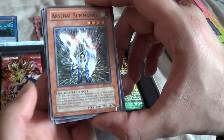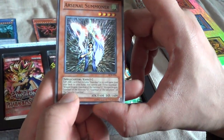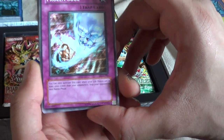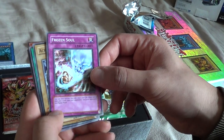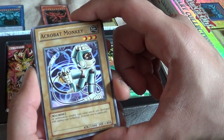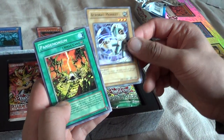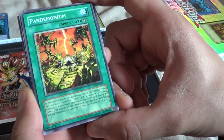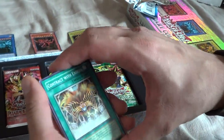Arsenal Summoner with 1600 attack and 1600 defense — looks pretty hench. Frozen Soul, a trap card. This pack opening has had quite a lot of trap cards. Using trap cards you have to be quite intelligent, so it's like one of those intelligent packs you just get sometimes. Pandemonium — that looks like a deadly spell card. Reading that's going to take some time. So that's the first packet finished — let's move on to the next one.